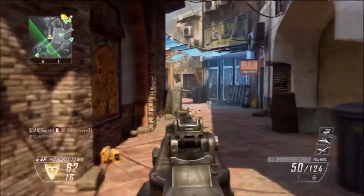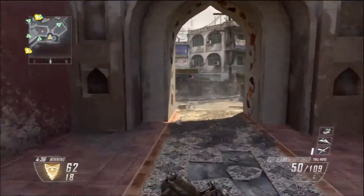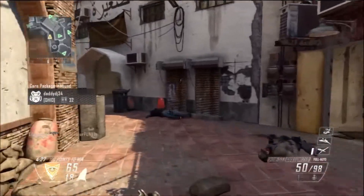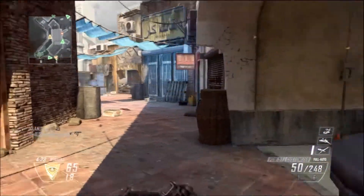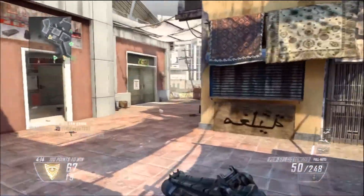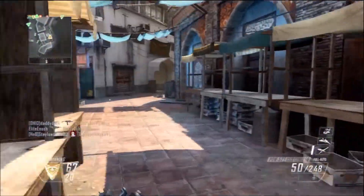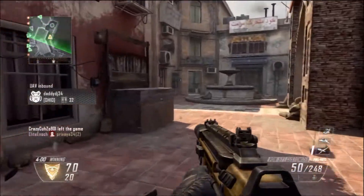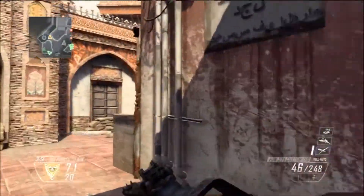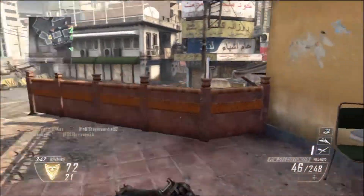Now that we talked about that, let's talk about the damage. The PDW 57 is the second most powerful SMG in the game in my perspective, because once you get your sights on a person, they're dead in less than one to two seconds. The first most powerful SMG in the game to me is the MSMC, and the second is a tie between the PDW and the Scorpion EVO. I may even do a review on the Scorpion EVO so you'll really know who's the most powerful.